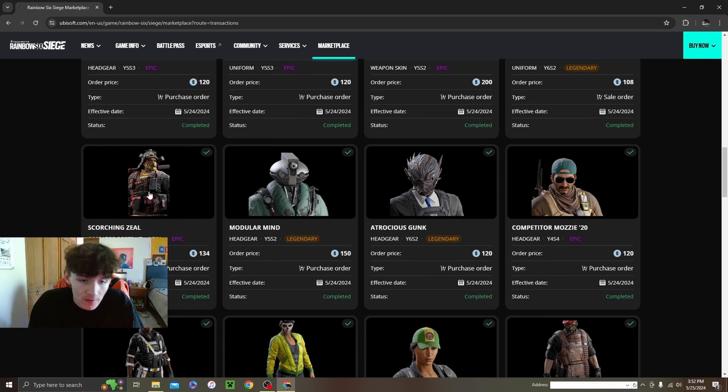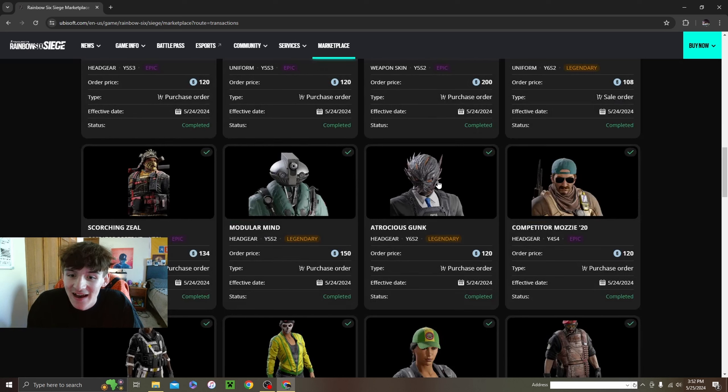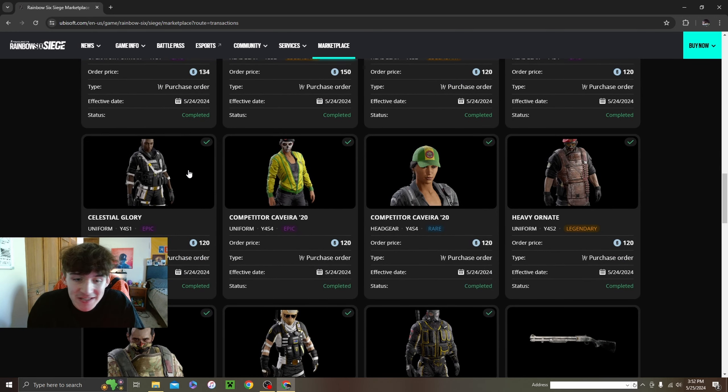I got a lot of operator portraits so I'll just tell you who they are without going into much depth — this one's for Fuse. Then we got this Jackal headgear, 150 credits, super funny and a nice skin. A nice little one for Warden for only 120 — really good snag. We also got this Mozzie headgear for 120 to match a uniform I'll show in a second, and then this Clash pro league thing for 120. I try to get drip for everybody even the people I don't run.